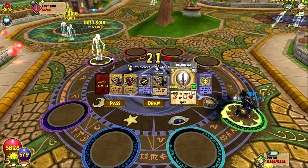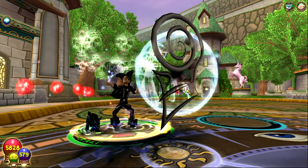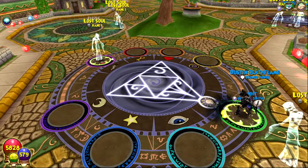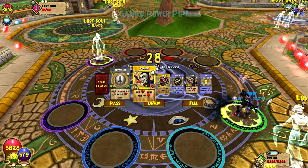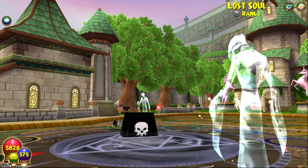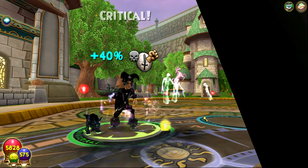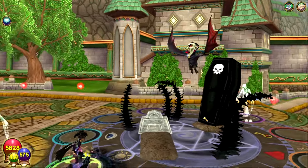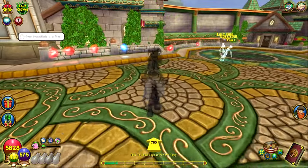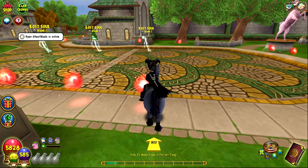Coming in at number six is Death Blade. It is just the classic 'do more damage' spell that you can always rely on in every single battle, except for the ones that don't allow blades. It's definitely one of the most useful death spells. I didn't want to put it super high on the list just because it's a blade and it's really boring, but the difference without Death Blade versus with it is absolutely immense. It's timeless — it's never going to go out of style, and there's no battle on my death that goes without a Death Blade.